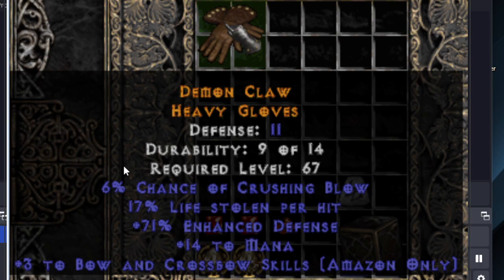This one is a crafted glove. Bloodcraft has the bugged life leech, 17% life stolen per hit. I got plus 3 to bow and crossbow skills because magic-only affixes are available on crafted items in 1.07. And then it only scored 6% crushing blow, and I was very sad to get life leech and bow and crossbow but no attack speed. But still, it's very nice, potentially at least, for a Bowazon.